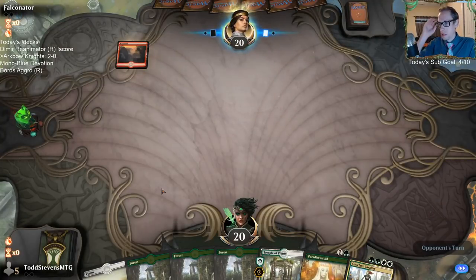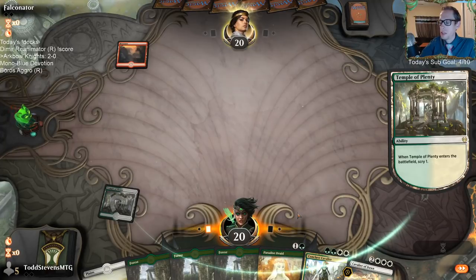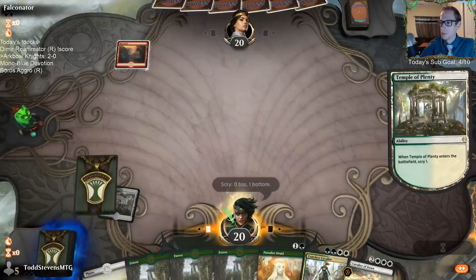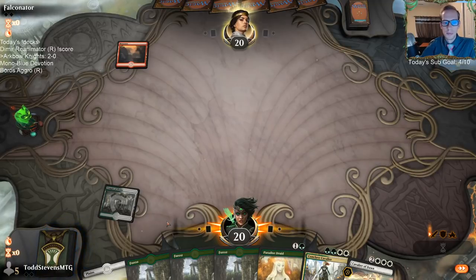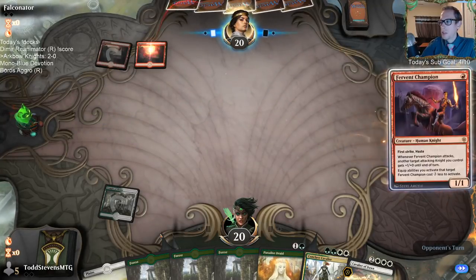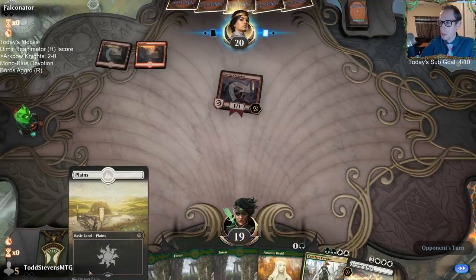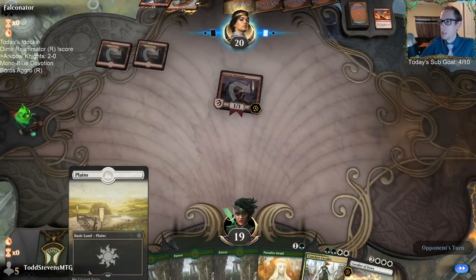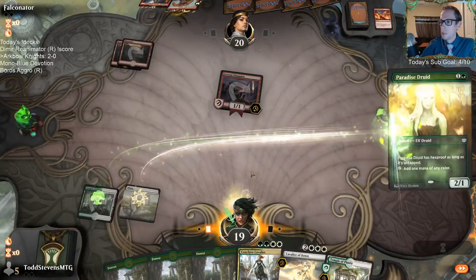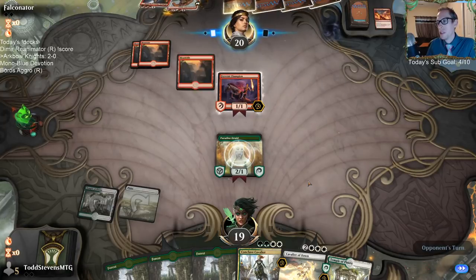Keep. So how are we against mono-red? That's something we may find out in just a second. I want Acclaimed Contender. We've got some tools for Simic — Cavalier of Dawns blowing up everything, Elspeth Conquers Death. But I could see Simic ramp going over the top. Good chance that's our toughest matchup — Simic ramp with Agent of Treachery and Uro, forerunners. I could see that being really tough.